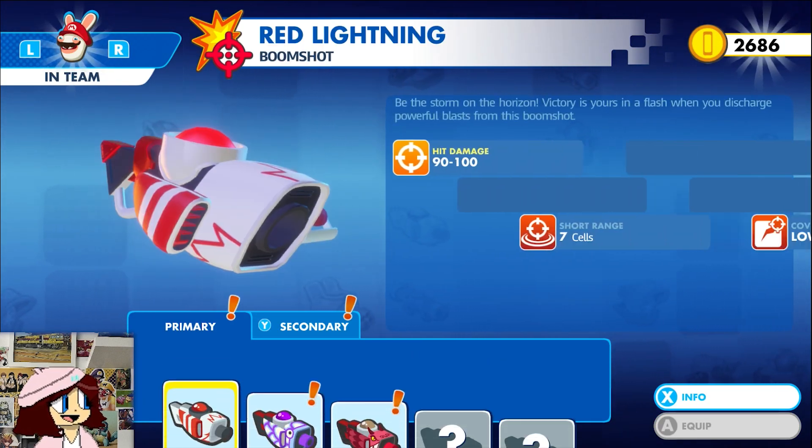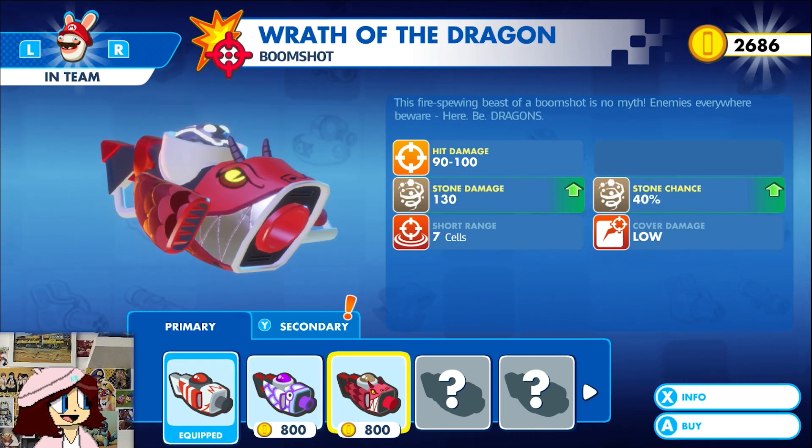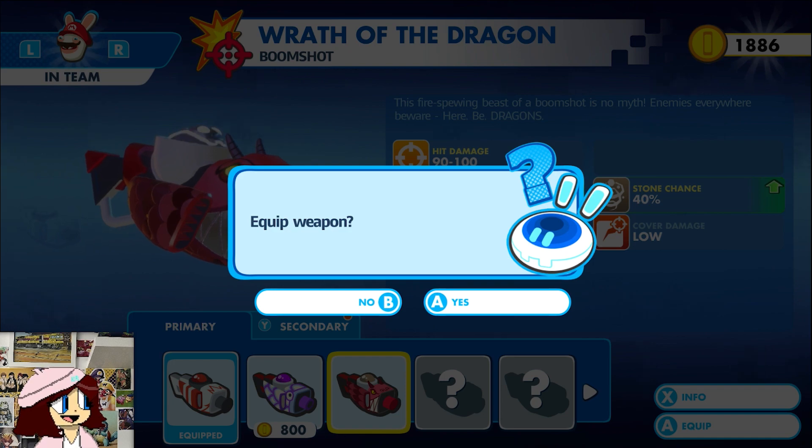We can afford some new weapons, so let's upgrade Rabbid Mario first. His special effects are Vamp and Stone, and we're going to go with Stone because that's obviously the best one.